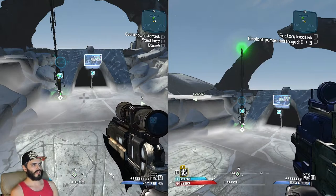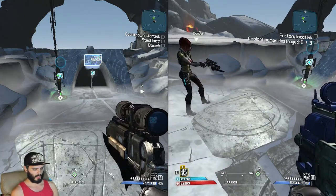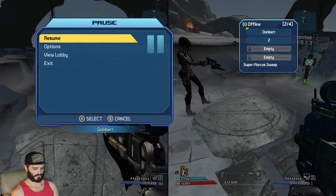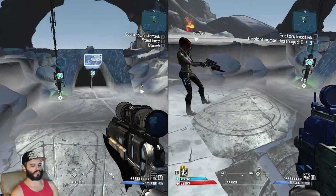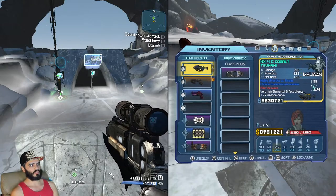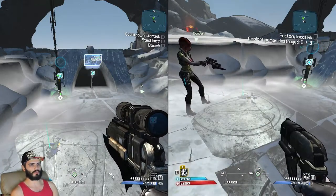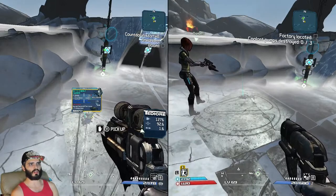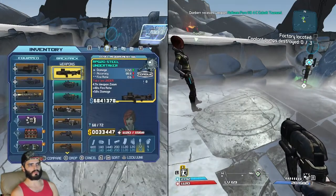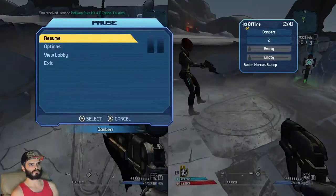What you want to do is host a game, and the secondary character is going to be the one dropping everything. So this is the Switch version. With the second character, we're just going to dupe the Tsunami here. You drop it and then pick it up with the first character. Before picking it up, I've got one Tsunami, so I'll pick it up and now I've got two Tsunamis.